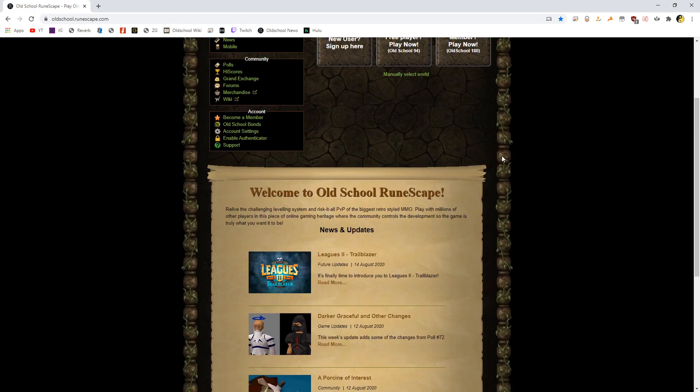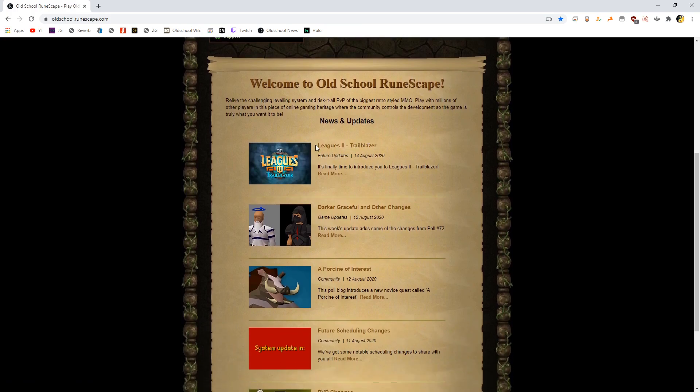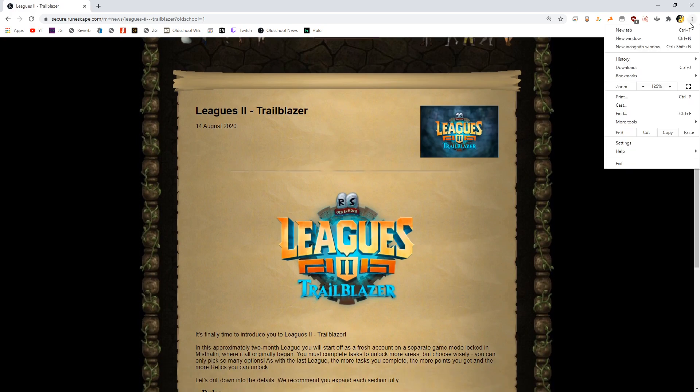Alright, what is going on guys? Check this out. Just today we got announced the new leagues for Old School RuneScape. We got Leagues 2 — Trailblazer is the title of this update, August 14th, 2020. I have not read through this yet and I'm really excited, so I wanted to record this and dive in with everyone.